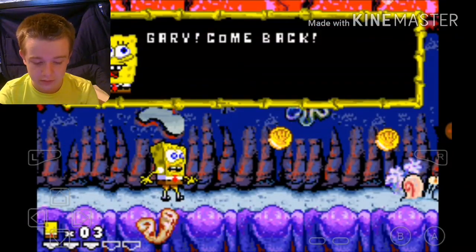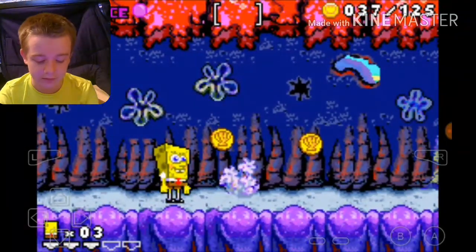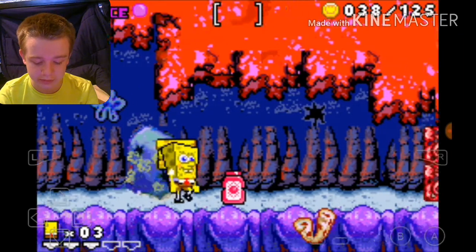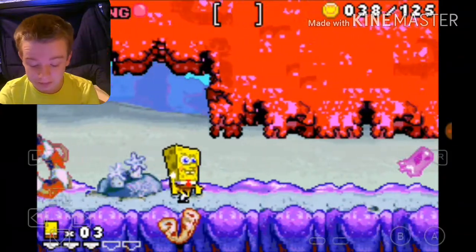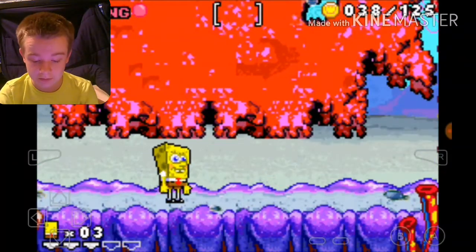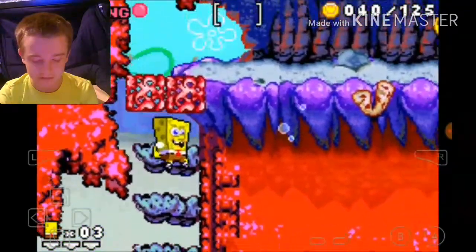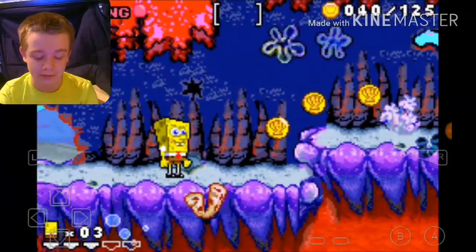There's Gary — Gary, come back! I think we already got this dialogue. Use the strong bubbles. Yeah, I know this one too. A lot of these bubbles are actually pretty useful in the game. I think the strong one's my favorite, and my least favorite is probably the bouncy ones, because I don't really get them.